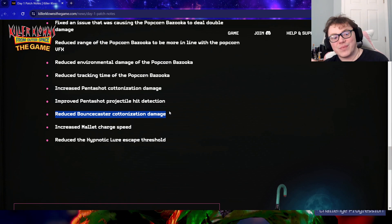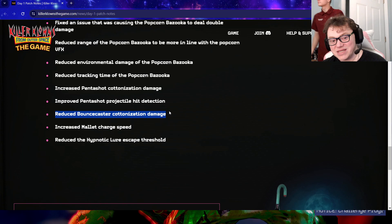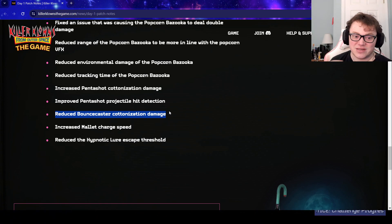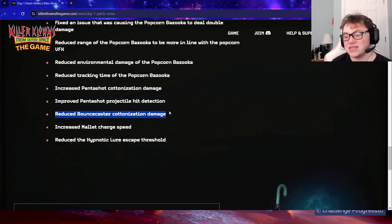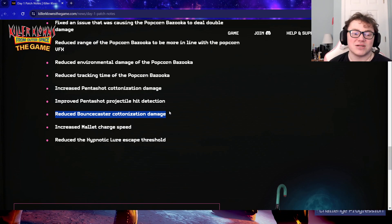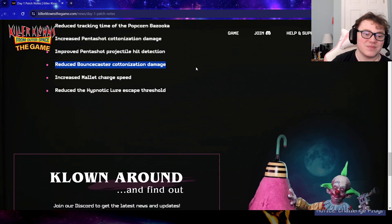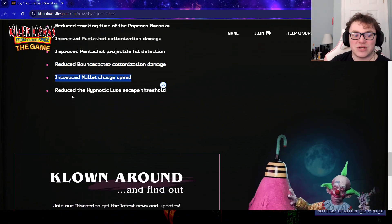They also buffed the penta shot's projectile hit detection, so now instead of going right through and missing everybody, all hits should connect. They also made it so when it does connect it does more cottonization. So basically they nerfed the bounce caster and buffed the other guns.